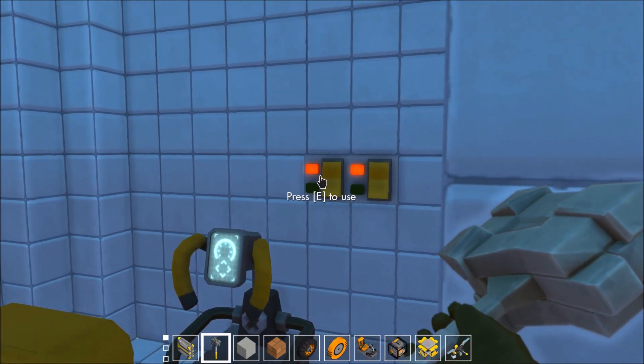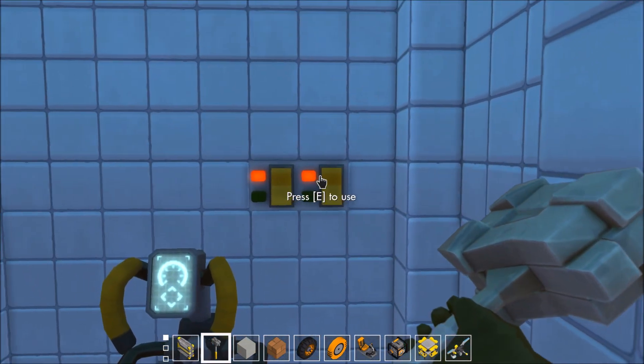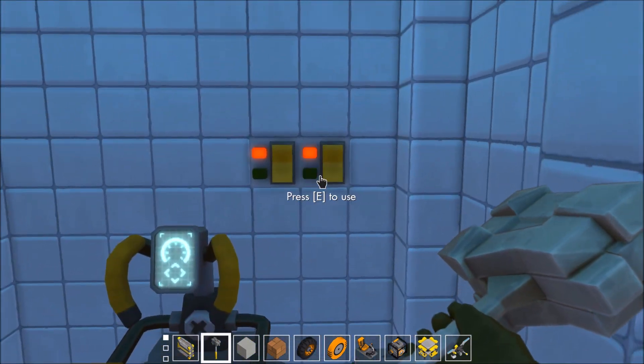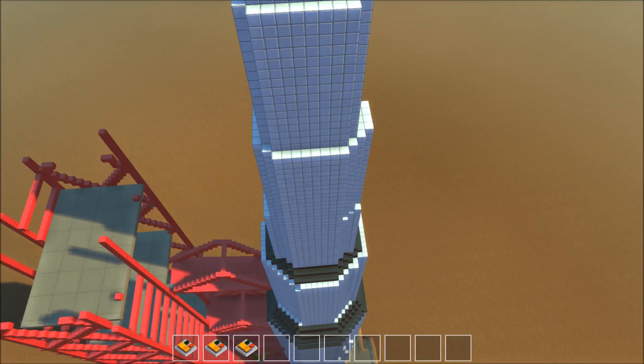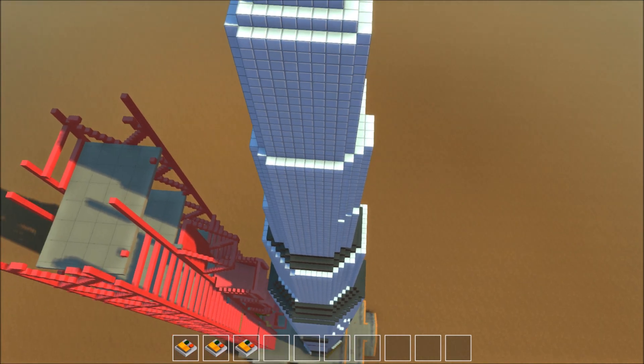This is the final room. It's got a seat here, a passenger seat, and then two buttons which I'm kind of scared to use. Okay — that opens the thrusters. To leave, press 2 and it closes all of the bridges. Yep, it closes every single bridge.